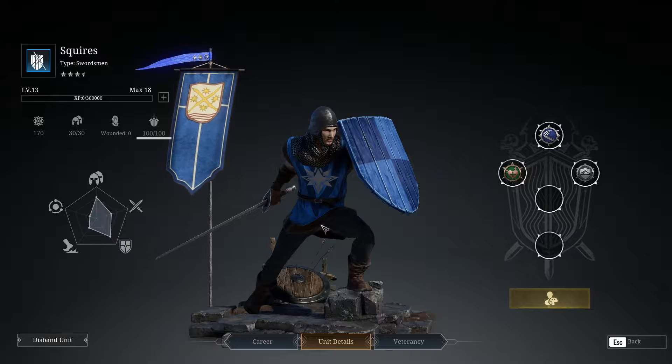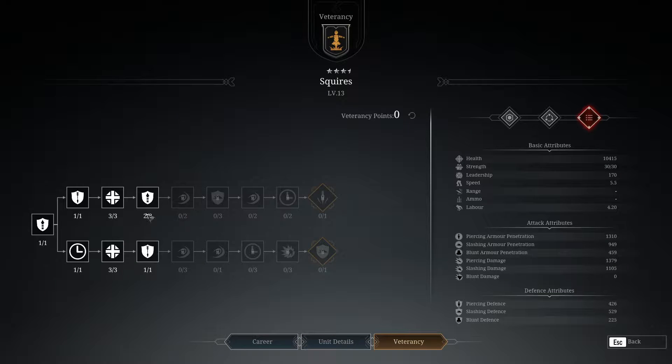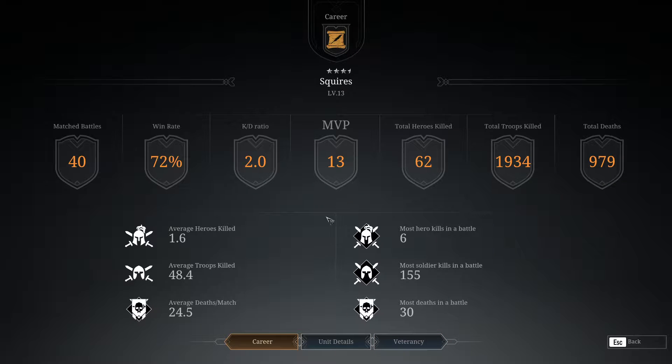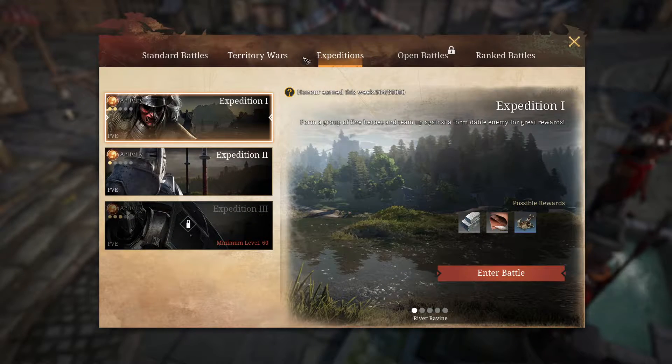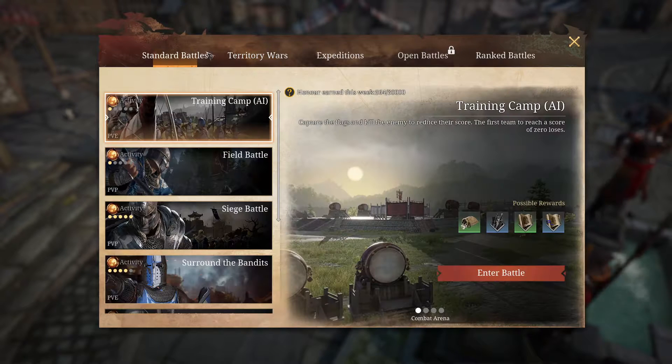On this video I'm gonna be focusing on the Squires. These are my highest level melee infantry units - they're currently at level 13. I'll show you guys how far I've leveled them up: Stand Fast level 2 and Improve Stamina. I've got no points at the moment to update them. My career with my Squires - the stats right here: 72% win rate, 40 matched battles, KD is 2.0, total heroes killed 62, total troops killed 1934, and total deaths 979.